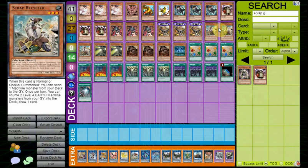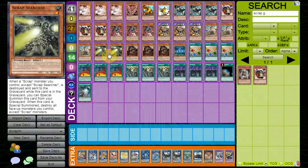The combo is a bit weaker if you're using Scrap Recycler, but it's still viable. Scrap Searcher is pretty good since it's able to summon itself from the graveyard whenever you want. It does have the downside that when you summon it, you have to destroy all non-Scrap Monsters, but you're usually controlling Scrap Monsters when you destroy a card.